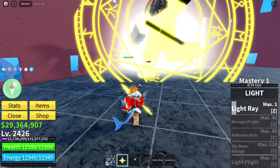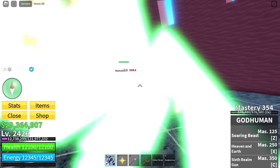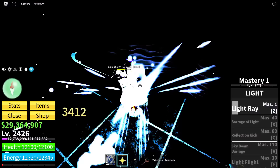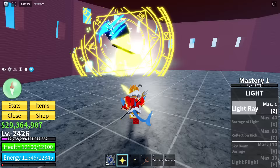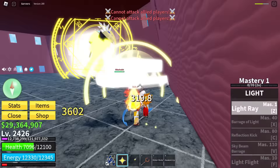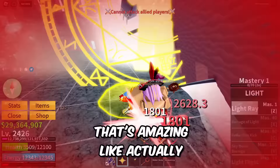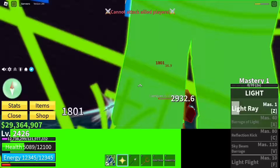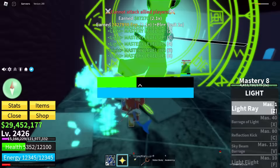I'm just going to smack Big Mom with the light ray. Oh, I almost missed every single ability — let's go. Light fruit actually has a melee attack too, which is great for grinding. My HP is getting low though — Big Mom does serious damage. Let's finish her with the light ray.